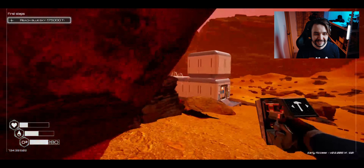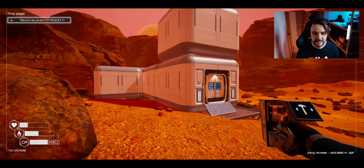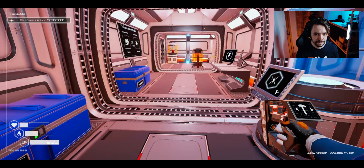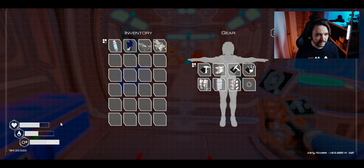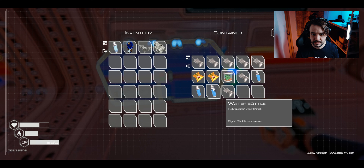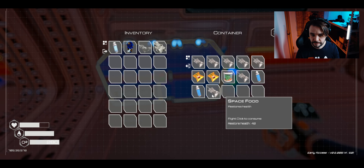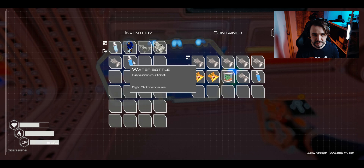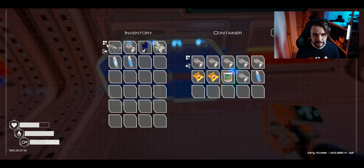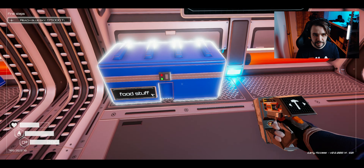What do we need to do right now? We need to eat something because we're a little bit hungry. Let's get it and take it with us. Okay, nice.